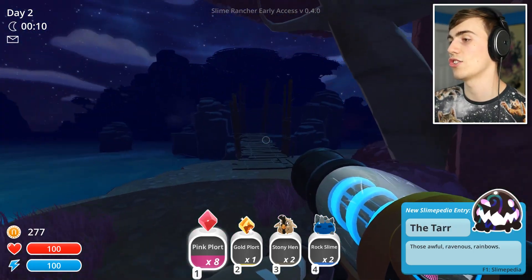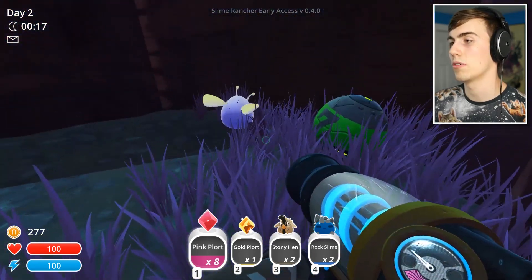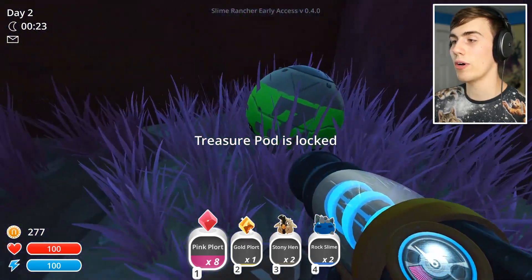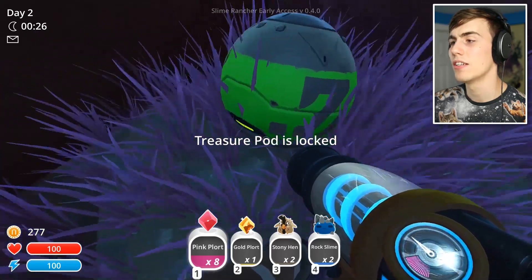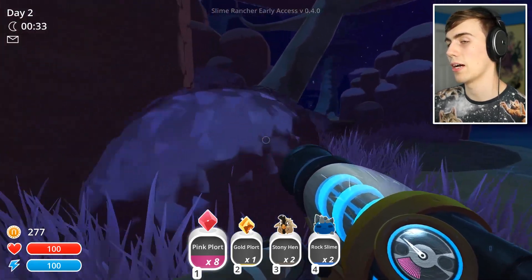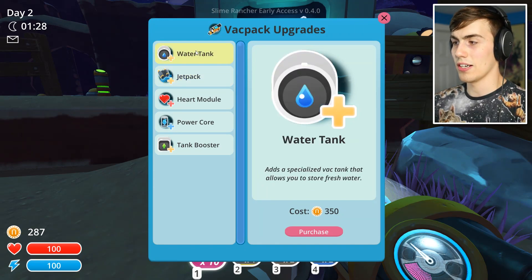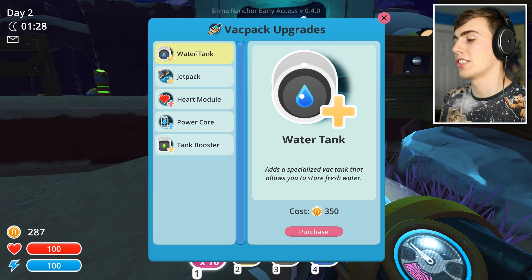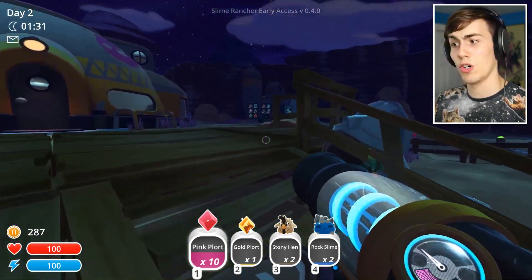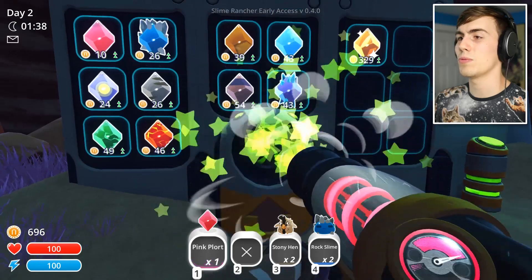I'm pretty sure there's just a door over here that I can't open. Hey, stop it! What are you doing? I'll throw this thing at you. Oh — treasure pod! There's a treasure pod over here. How do I unlock it? I'll come back for you later. There's a Gordo in here — he wants some meat, but I'm not giving him any meat. I kind of want to get the jetpack; it would also be nice to have a water tank. Apparently I can't even use water on the tar because I don't have a water tank. We've got to sell our gold plort — gold right now is worth 329 new bucks!